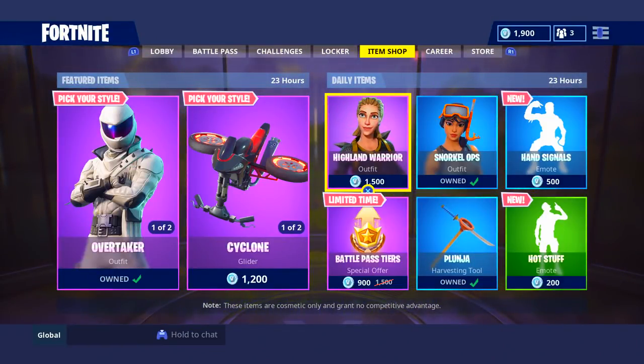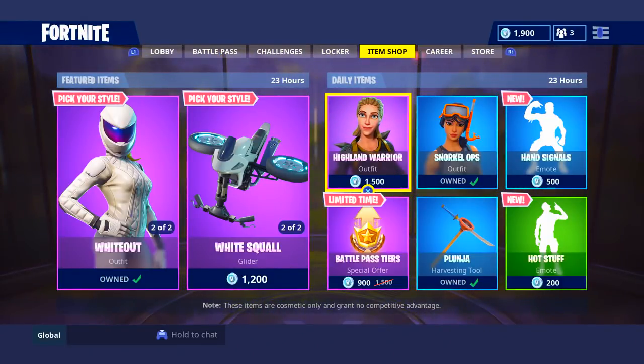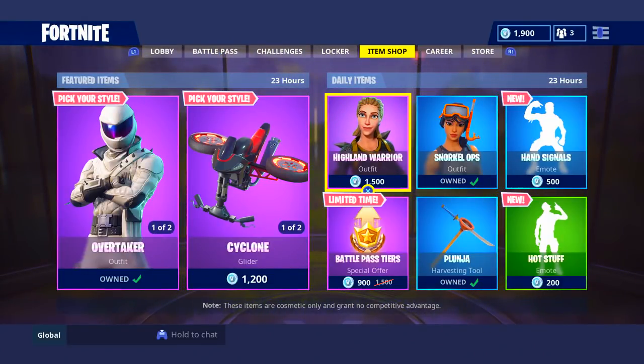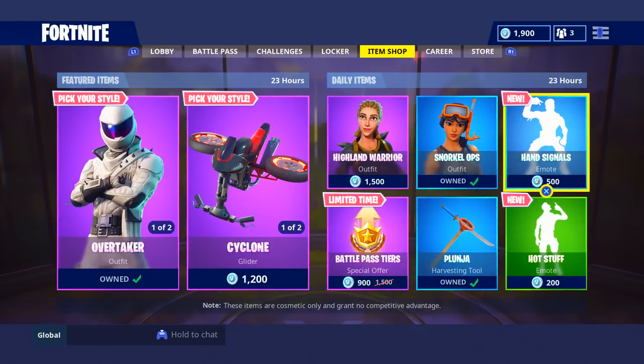I did do a review on Plunge Up, if you want to go ahead and look at that, go ahead and search it up. And last but not least, we got the Highland Warrior. That is all for this shop today guys. It was a pretty small and decent shop — just two new emotes and then just some resets. If you guys did enjoy, make sure you go ahead and leave me a like and I'll catch you guys later. Peace out.